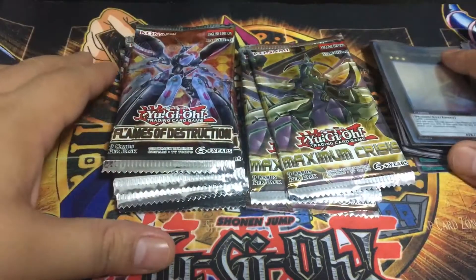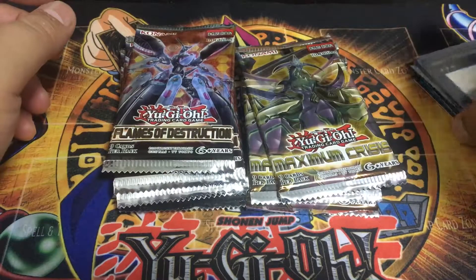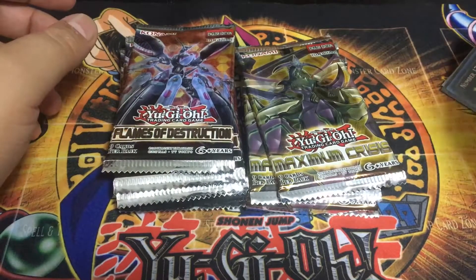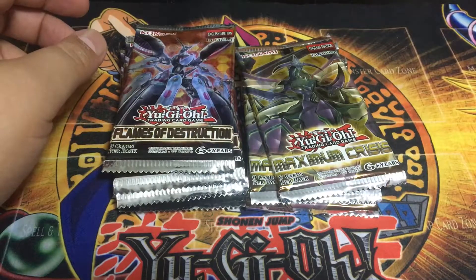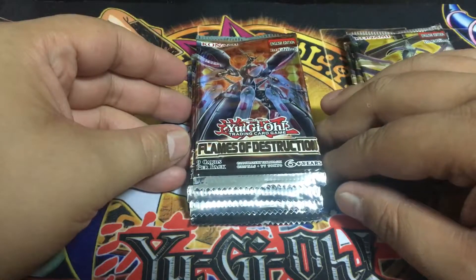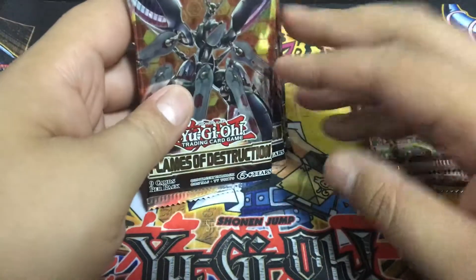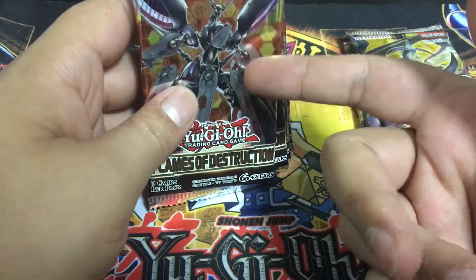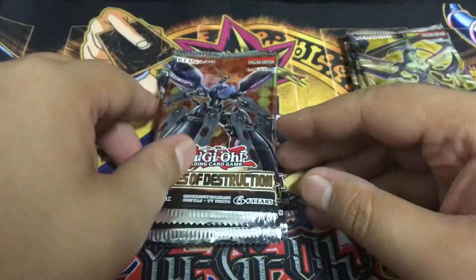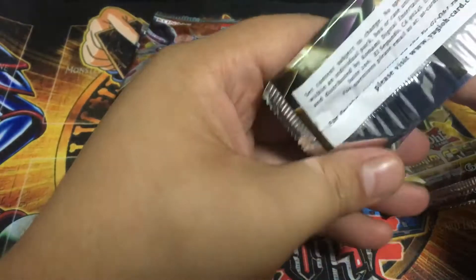Let's get into it now — this is what we've been waiting for. I have four packs of Maximum Crisis, trying to get that Ash Blossom. And then I have five packs of Flames of Destruction, trying to get that Infinite Impermanence — and also the Topologic Trisbana, I would like to get that as well. Let's see what we pull. Starting with Maximum Crisis — these are the last four he had, so I'm not really expecting Ash Blossom, but you never know.